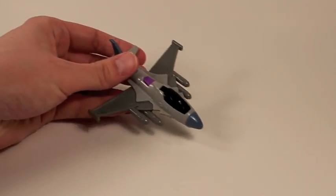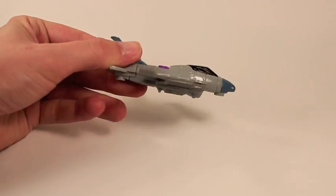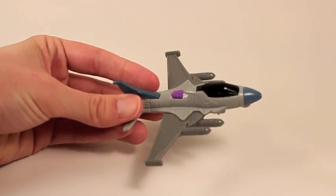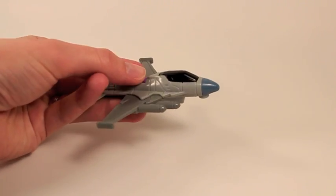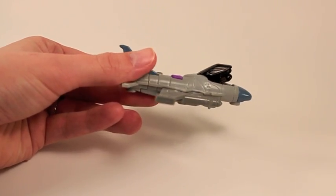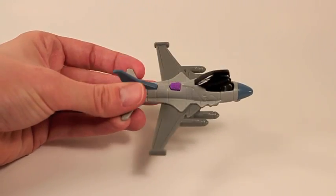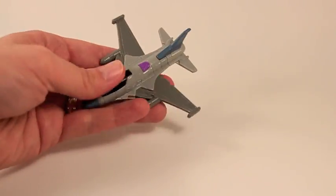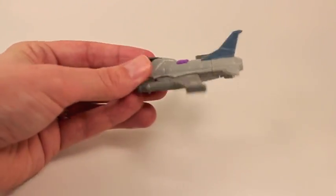Next is the mighty Starscream. Starscream looks really neat — he's got a really cool plane look to him. His feature is kind of lame though. You just press his little purple button and that's it. I'm not even sure what that is — I guess they're little missile bombs that come out of the cockpit. Kind of limited on this one, so I'd give it maybe a three out of ten.